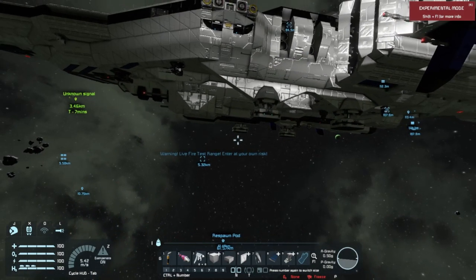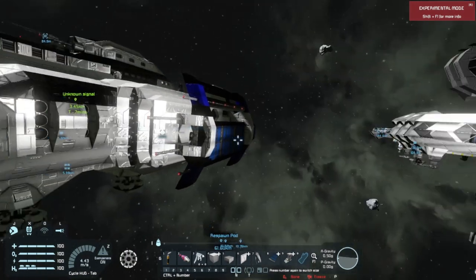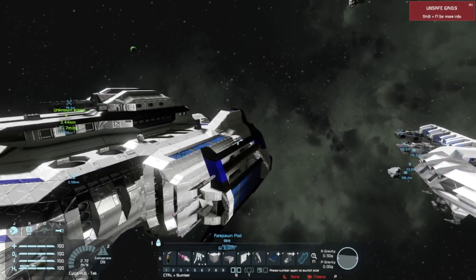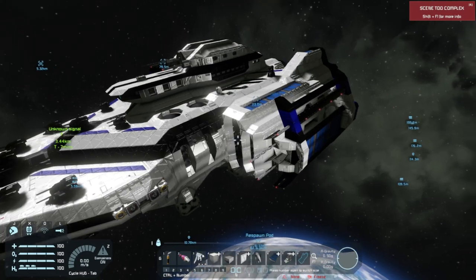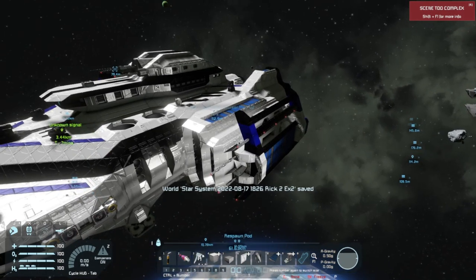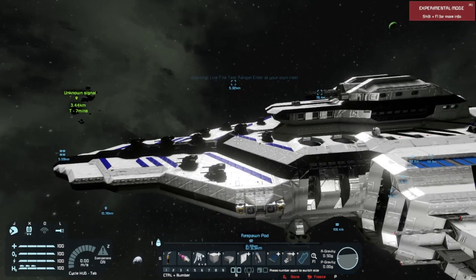One of the really nice things about this ship is that it has multiply redundant power systems. This is a very good thing. We've got primary power from a large warfare reactor backed up by several small reactors. And for backup to the reactors, we have these solar panels.